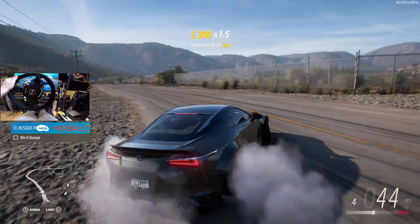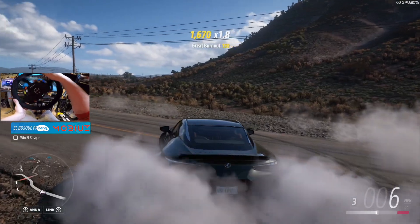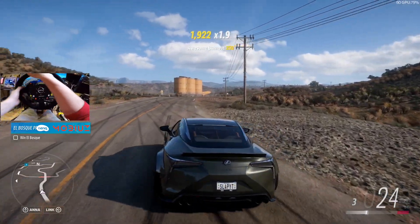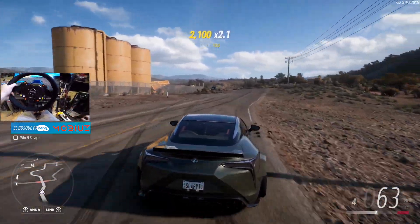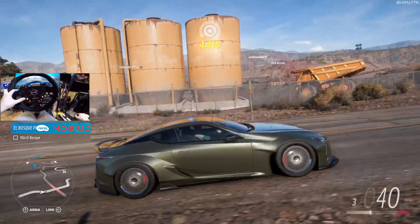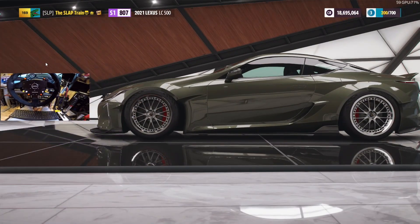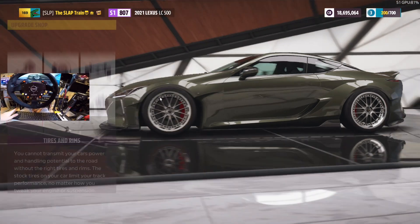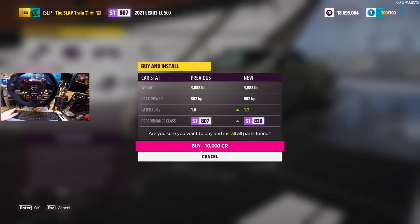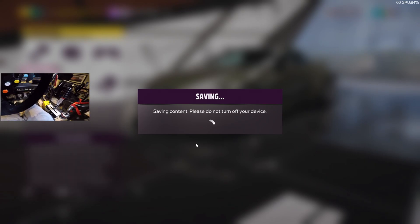We're going to flip back here because I want to go back to that construction site. The snow tires are interesting - I like the fact that I had a little bit more speed with the other tires. We're going to go back into the tires. Obviously tires make a big difference on your build. We're going to go into drift tires and see how these feel compared to what we just had on. I'm assuming we're going to have a lot more traction - but you really never know because the drift tires are pretty slippery.